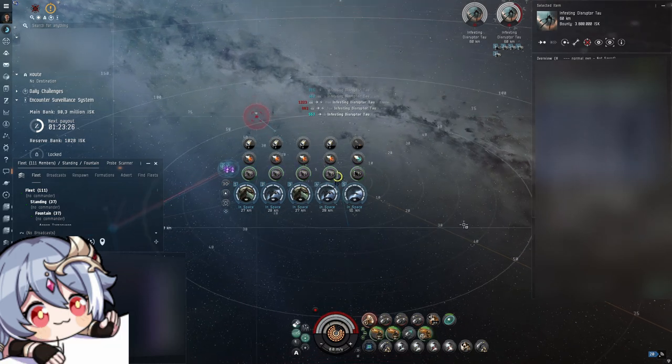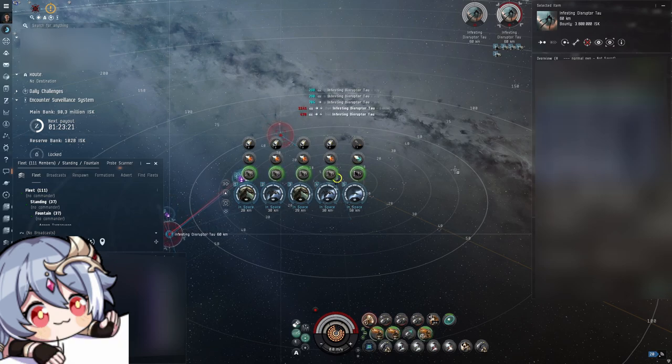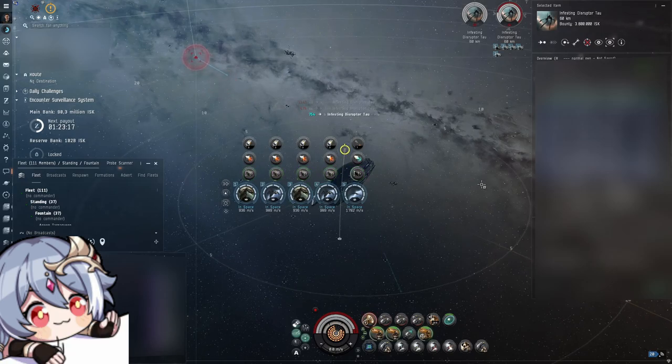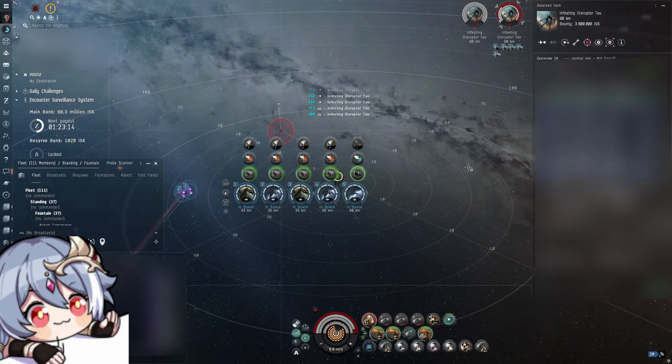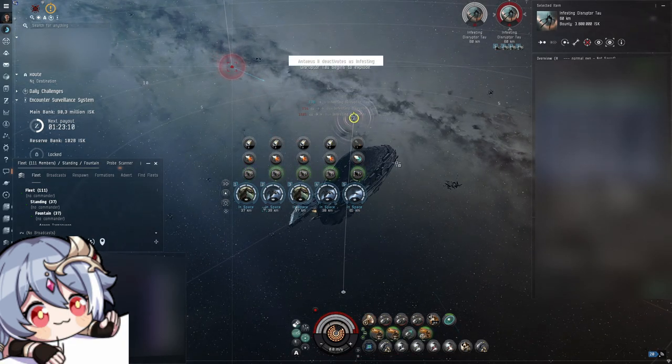The loot from the crab beacons doesn't come solely from the bounties — it actually comes from the crab beacon itself, which you have to open once the crab site is finished, and it drops you random loot. There's also an officer spawn that can drop up to 30 billion or more in loot, but I haven't gotten it yet.